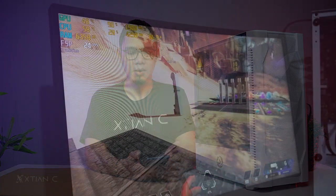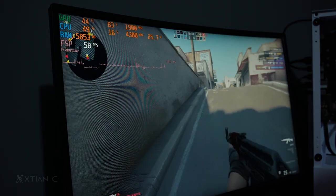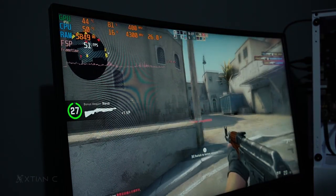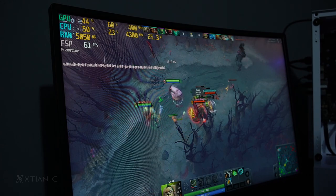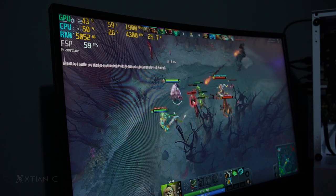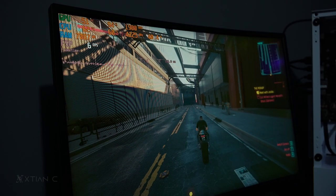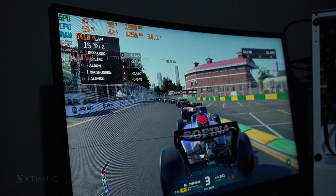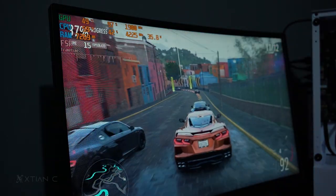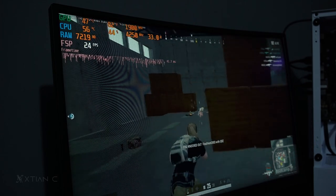First game tested: Apex Legends — got 20 to 25 FPS. Next, CSGO — got 45 to 50 FPS. Next, Dota 2 — got 55 to 60 FPS. Then Valorant — got 60 FPS. For the AAA titles: Cyberpunk 2077 — only 6 FPS. Racing game F1 2022 — 14 FPS. Forza Horizon 5 — 14 FPS. Last game, PUBG — 20 to 25 FPS.